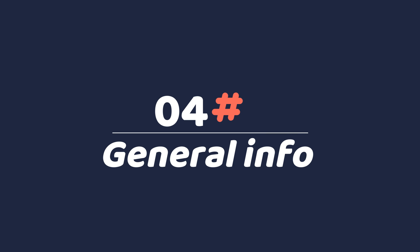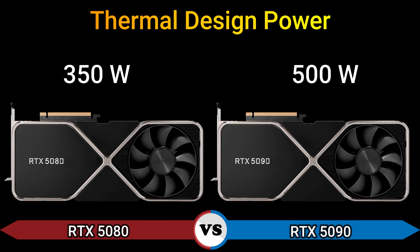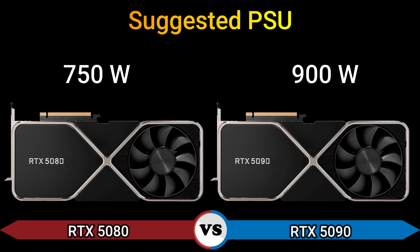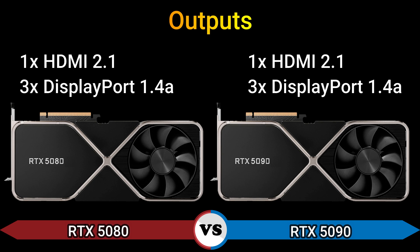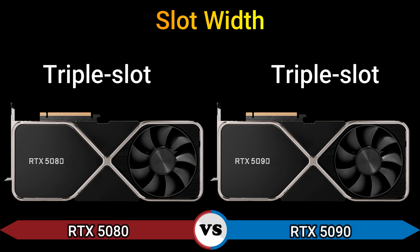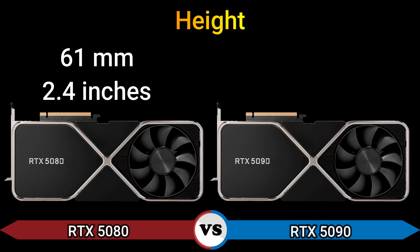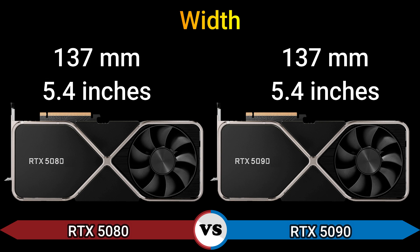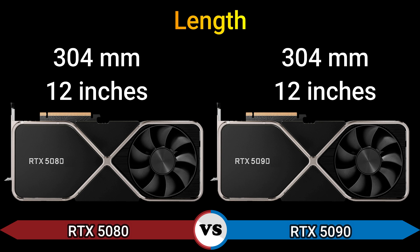Part 4, general information. Thermal design power 350W and 500W. Suggested PSU 750W and 900W. Outputs: 1x HDMI 2.1, 3x DisplayPort 1.4a. Power connectors: 1x 16-pin. Slot width: triple slot. Height 2.4 inch, width 5.4 inch, length 12 inch.